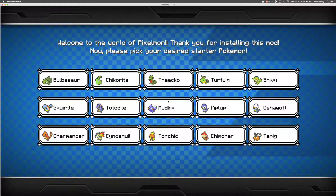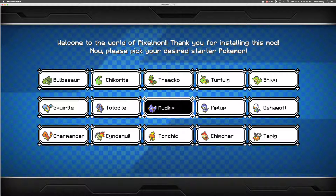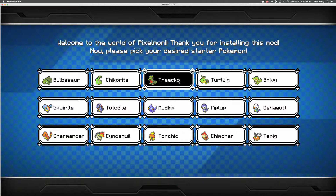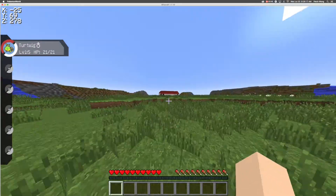Thank you for installing this mod. Now please pick your desired starter Pokemon. I know most people will go mainstream and choose Charmander or any of the fire Pokemon, but I'm not mainstream. I think I'm going to choose Turtwig. I just love Turtwig because he's so cute.